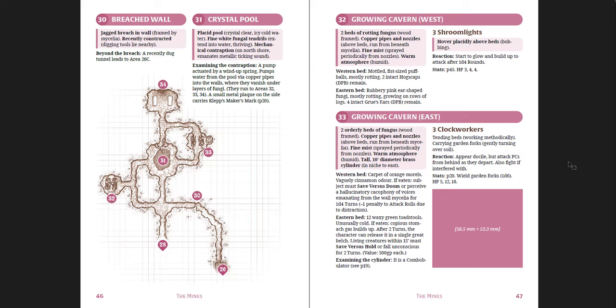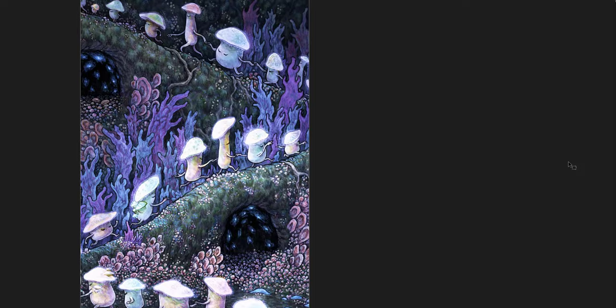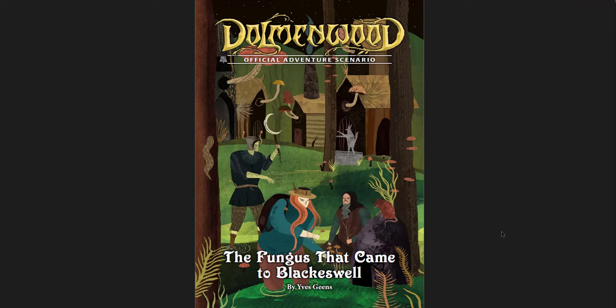This is a great little contained location adventure. The village can be dropped into any world — you don't have to run this in Dolmenwood. You get an epilogue: what happens if church troops arrive, if Paranax is destroyed or survives. New spells include blast spore, mycotic mind, and spore clouds. The Fungus That Came to Blackswell is an awesome adventure — basically plug and play because, yes, it's connected to the overall Dolmenwood world but not in a very complex way.